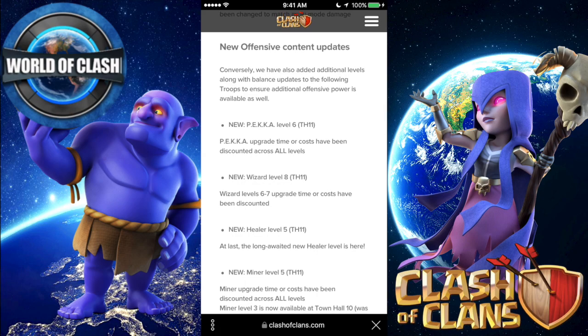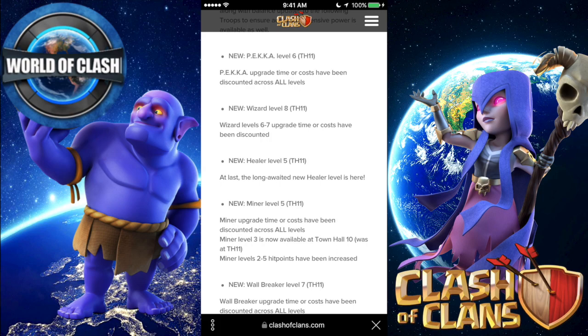And then the new offensive content updates. Conversely, they have also added additional levels along with balance updates to the following troops, to ensure additional offensive power is available as well. New P.E.K.K.A. level 6 at Town Hall 11 — P.E.K.K.A. upgrade time and costs have been discounted across all levels.